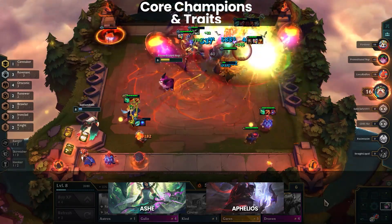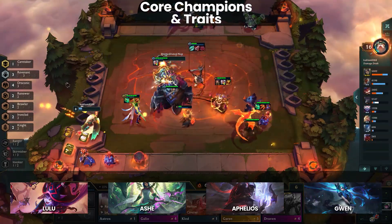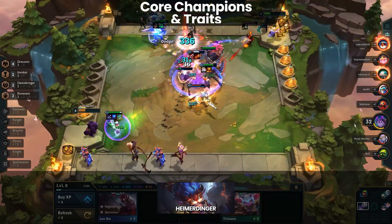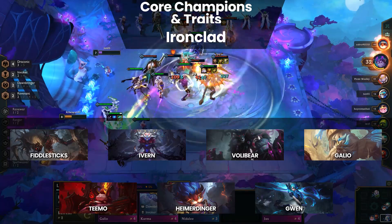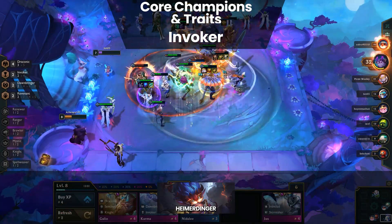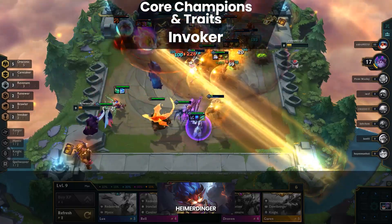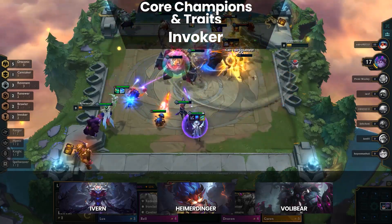4 Knights complements a Ranger backline quite well, but it mainly depends on whether you've hit upgraded Revenants or upgraded Knights. The 2 best Mystics for Ranger are Lulu and Gwen, both of which provide good buffs to your backline. Heimerdinger boards often want to be capped at level 9. At level 9, aim for a board like Heimerdinger, Ivern, Volibear, Fiddlesticks, Teemo, Gwen, and Galio. Additional champions can be more Draconic units, Ironclad with Riven and Nautilus, or extra Mystics if the lobby is AP heavy. 4 Invoker is also common — add Syndra and Karma alongside Teemo and Ivern. The key thing is to have Invoker, Revenant frontline, and Heimerdinger 2. Everything else is situational.